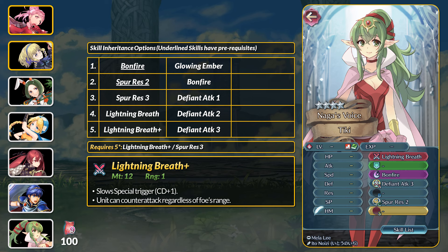Her weapon is the Lightning Breath Plus Dragonstone, which provides Distant Counter but at the cost of plus 1 cooldown. I wonder what a weapon would need to have for them to add plus 1 cooldown as a balancing factor again.